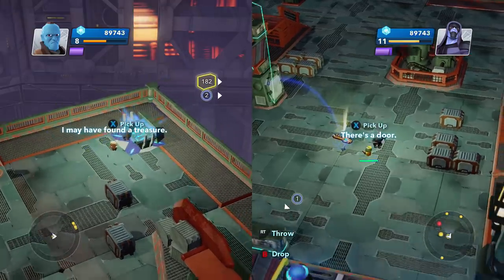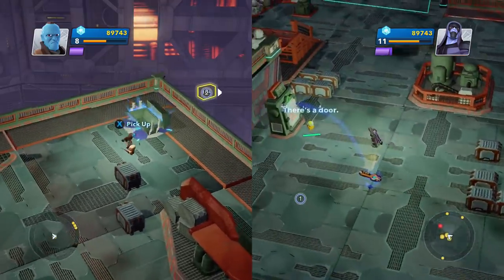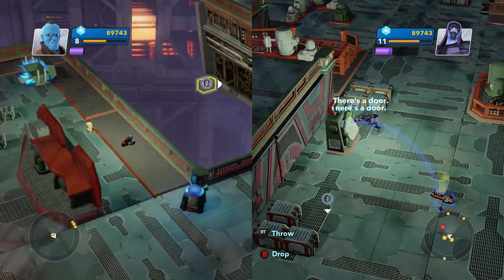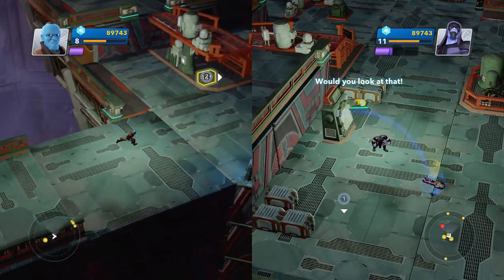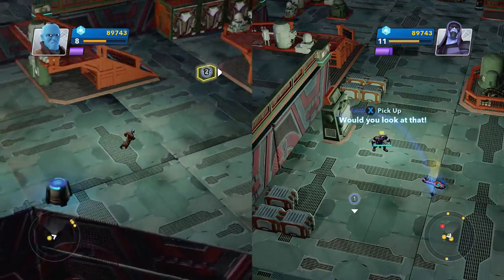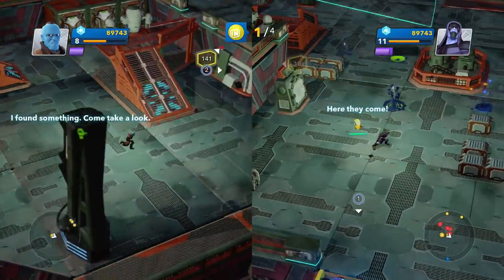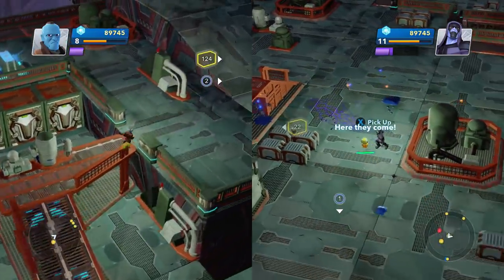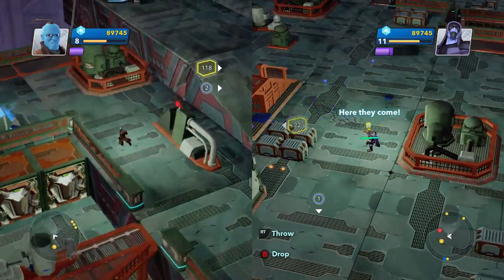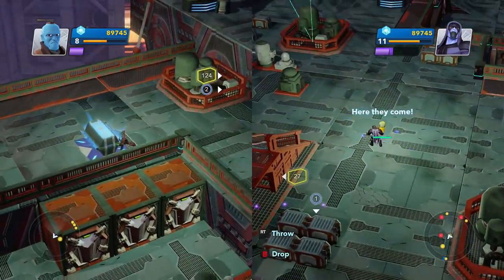Oh, there's a door. We're supposed to pick up — what did I get? Man, you're like all the way up there — you're not even waiting for me. Look at that! Come on, follow me, Drax. Oh, there's another one over here. How can we have all the fun — trying to break stuff?